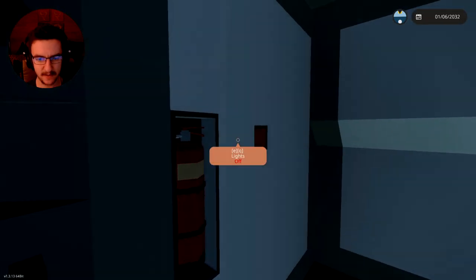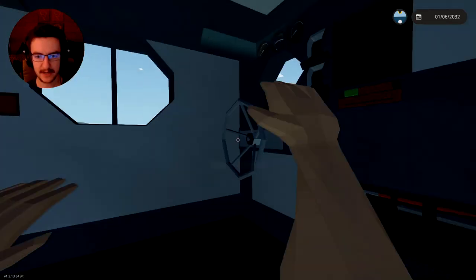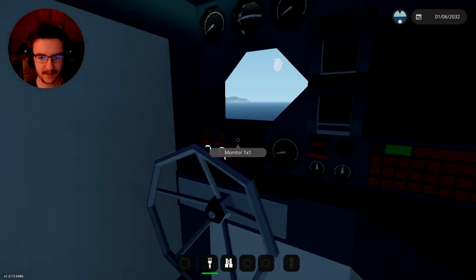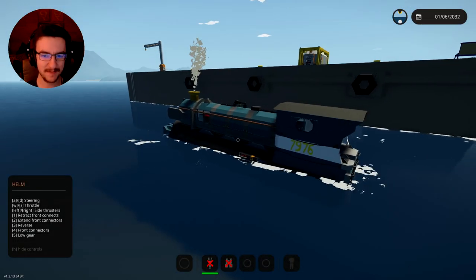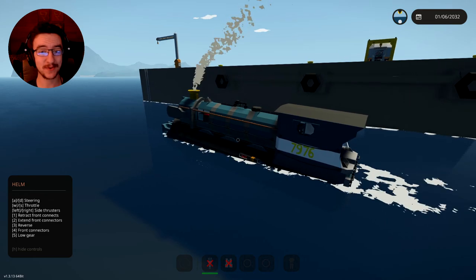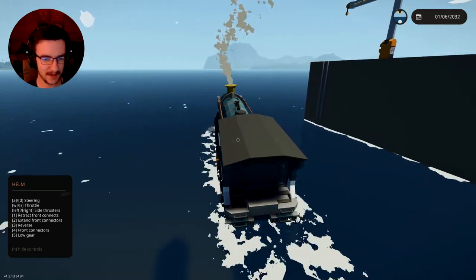Let's go and turn the lights on down here if we can. We can't do that because I haven't turned the breakers on. Turn the breakers on — bam, bam. Display's on. All right, so this time I am not going to ram it straight into a wall. Let's do it. Here we go.